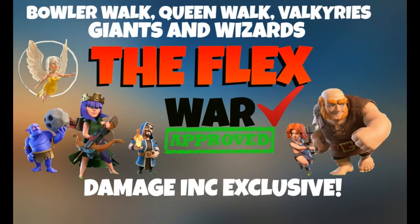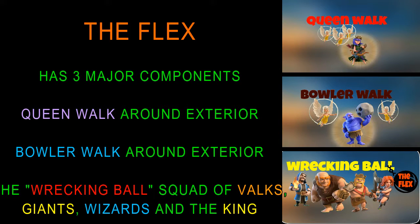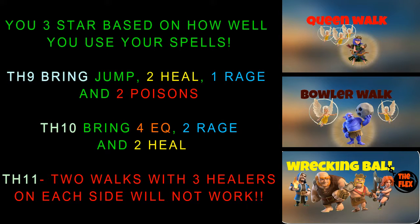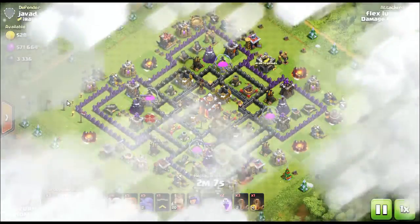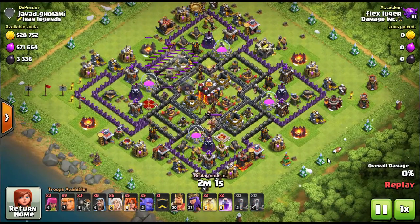Welcome back everybody, this is Easy, and as promised we are going to bring you the flex attack broken down for you. We brought this attack to you before but we've never really broke it down so you can actually use it. We have three good attacks from earlier today and we're gonna go step-by-step and walk you through it. Our clan — pretty much anyone in the clan that uses it at Town Hall 9 — can three-star at will, and we think you can too. Follow our lead and you'll be three-starring with this attack in no time.